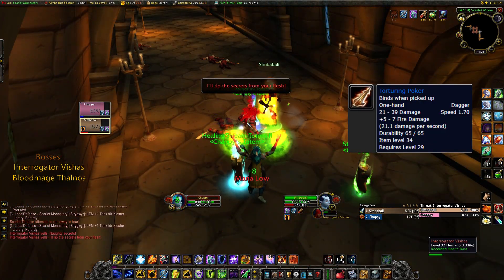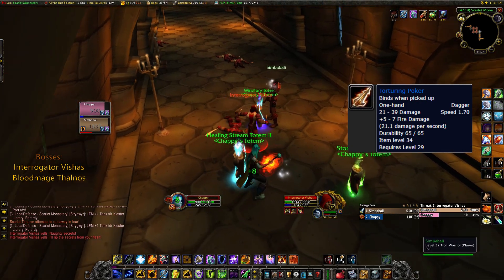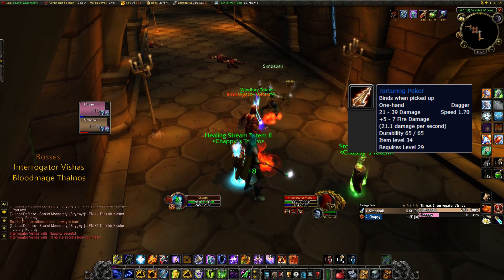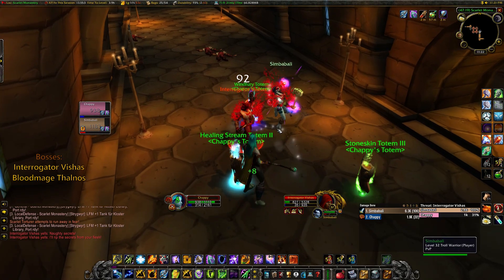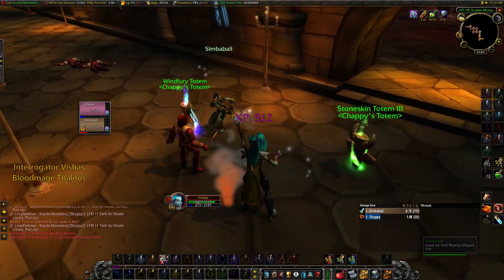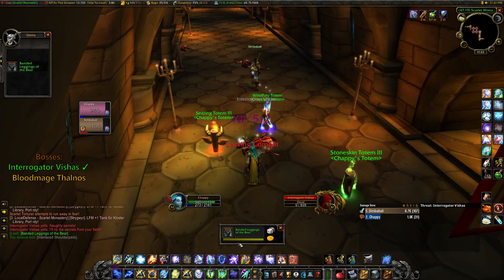Vishas can drop the best level 29 dagger and is super easy and quick to farm, so if you are in need of a tank weapon or want to make a level 29 rogue twink, this is your guy. But this dagger is quite rare, as we didn't get it within 4 or 5 kills.